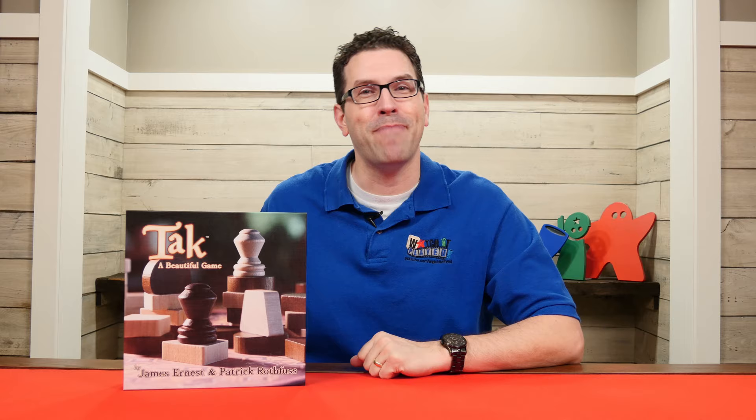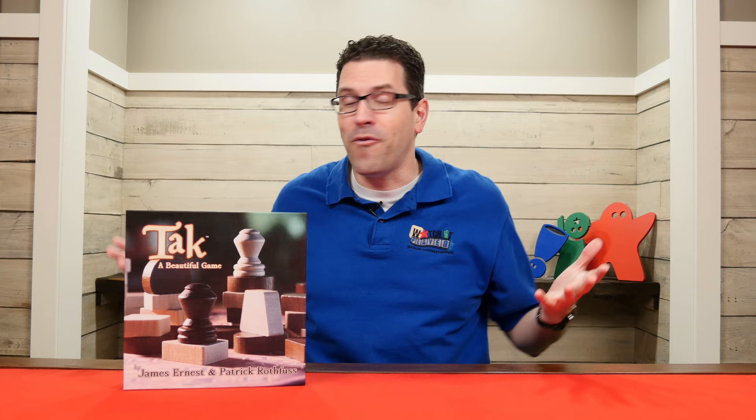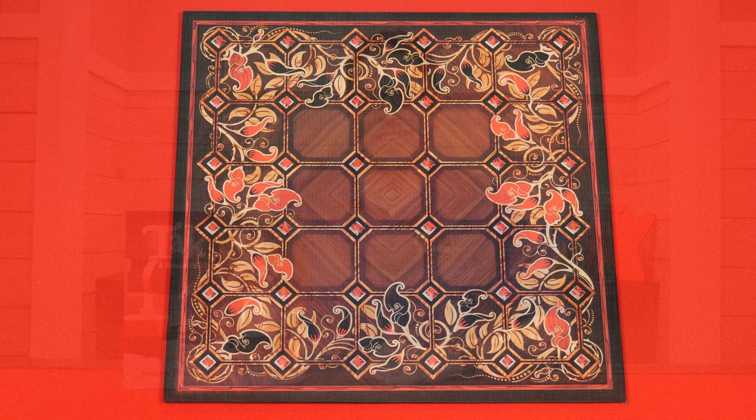Hi, welcome to Watch It Played. My name is Rodney Smith and in this video we're going to learn the two-player game TAC, designed by James Ernest and Patrick Rothfuss and published by CheapAssGames. TAC was first mentioned as a purely fictional game in the novel by Patrick Rothfuss, The Wise Man's Fear. It had no formal rules so you couldn't actually play it — until now. James Ernest has partnered with the author to create the rules for the game, so join me at the table and let's learn how to play.